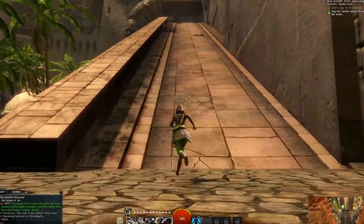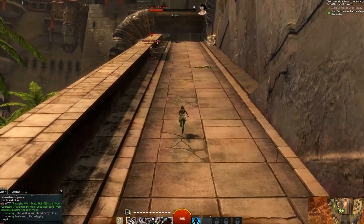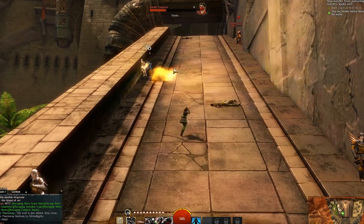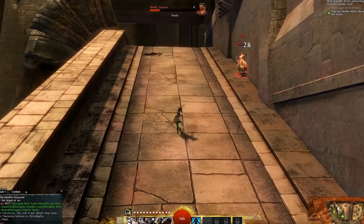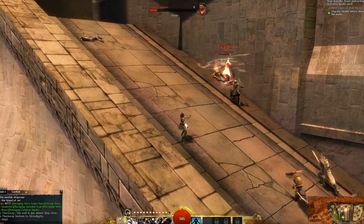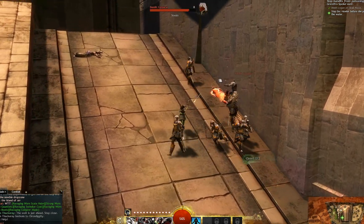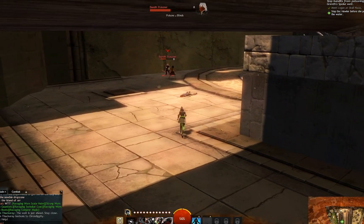Alright guys, I'm back inside an instance quest right now and I just wanted to show you some of the abilities as I do this quest. Right now I'm playing ranged because these guys do a whirlwind attack that is pretty devastating — I almost died earlier, so I think I'll keep my distance from them.